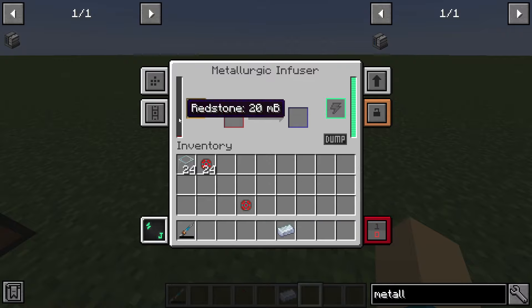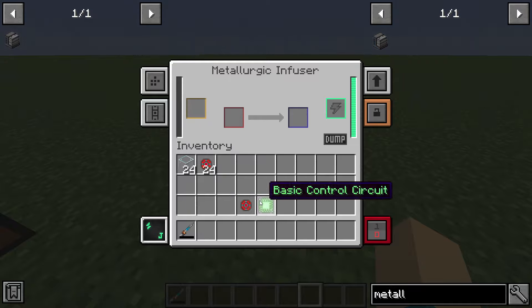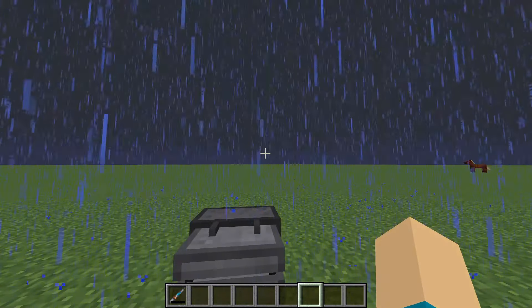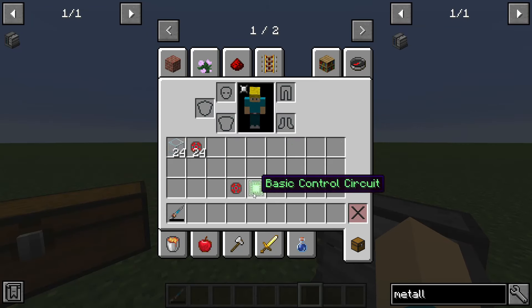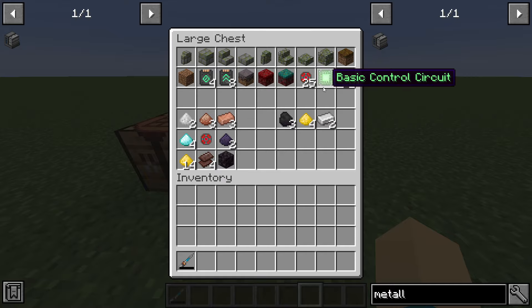You're also going to do two redstone for a single osmium, and it's going to give you your basic control circuit, which is the second most important item in Mechanism. And there you have it. You don't have to use actual redstone — you can enrich your redstone in an enrichment chamber; it helps a lot, but it's harder to keep track of how many you're going to need. So yeah, infused alloy and basic control circuits — very, very important and very useful. Redstone and iron; redstone and osmium.